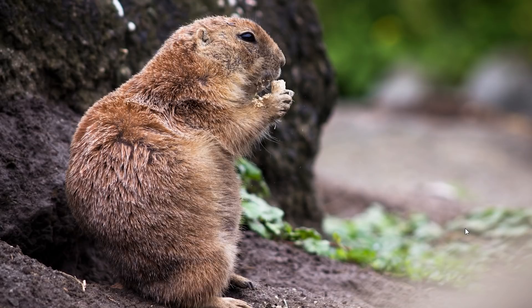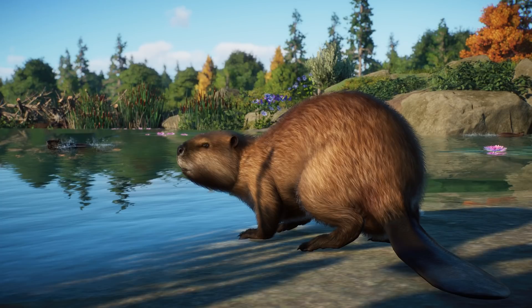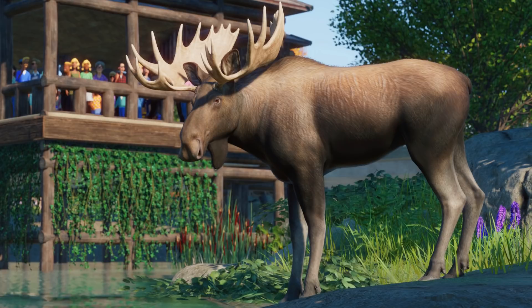The prairie dog will probably be the second digging animal we're getting in the game, next to the meerkats. Overall, I think the Southeast Asia Animal Pack was not a bad pack but not really my favorite — partly because all the animals were basically the same, all habitat animals with no aquatic or digging animals. With this new pack we got diving animals like the sea lion, beaver, and alligator, and the prairie dog which will probably be able to dig. I think they did a great job picking different types of animals to make it more interesting.